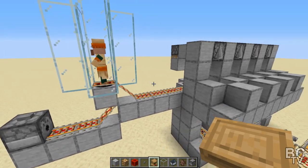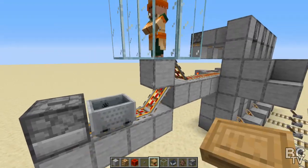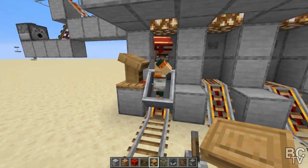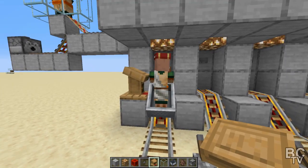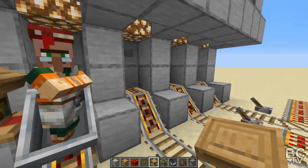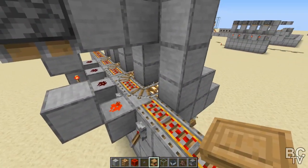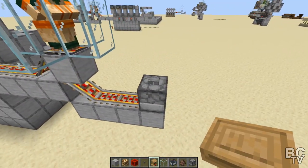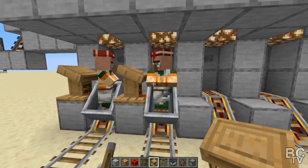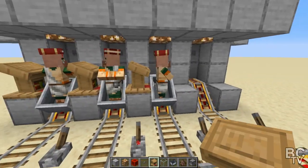I've got my little villager transport selector system over here. If you don't know how to build one of these, I did make a video on that — it's called my village selector. All you need to do to get this to work is send your villager on through: put them in a cart, send them down, and they'll drop right down there. If they don't have a job already, you need to give them one here, so do one villager and one station at a time. If they already have a job, put them in and then put the job block they need right next to them. Then just keep sending your villagers on through and put your job site down — all set.